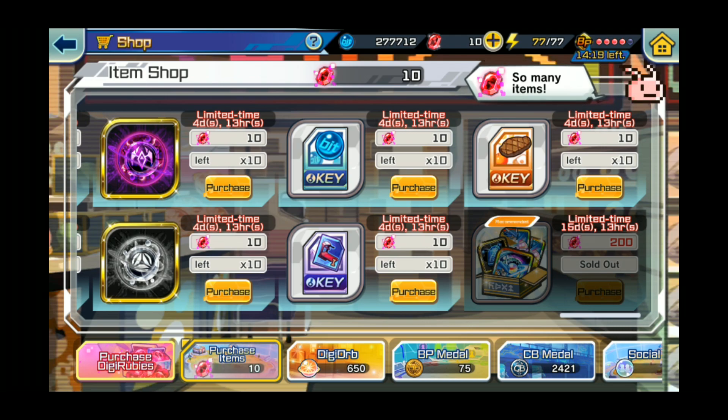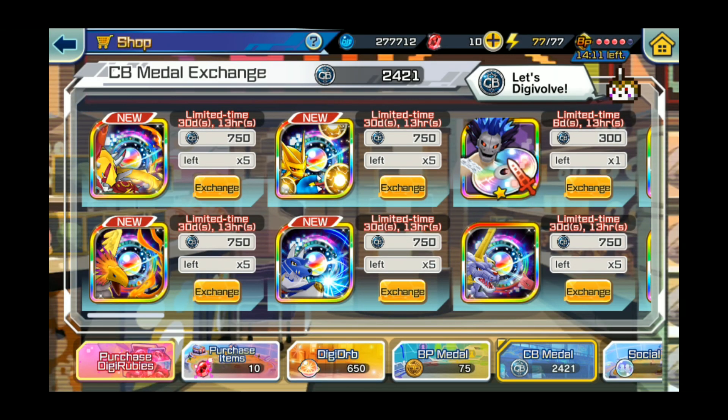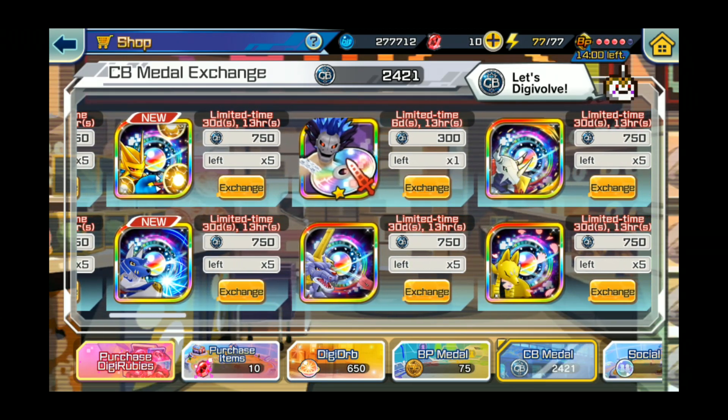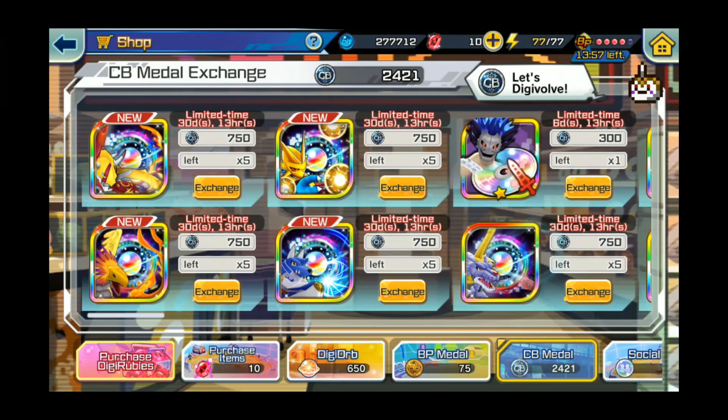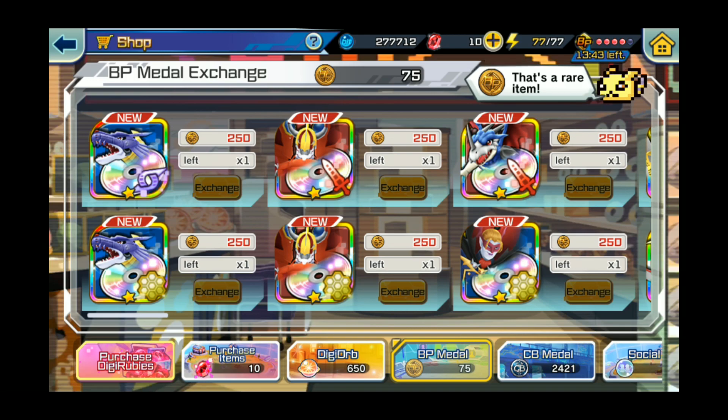I'll talk about that in a bit — sorry, I'm doing a little jump back and forth. If you guys were missing some Digimon, you can get them through here. I don't really like doing this, but if you've been trying a lot and you've been having really bad RNG getting the codes, they're there. They're making it a thing now, which kind of sucks. I prefer the plugins in this area, but they switched the plugins to the BP shop, which makes it harder because it's harder to get BP points.